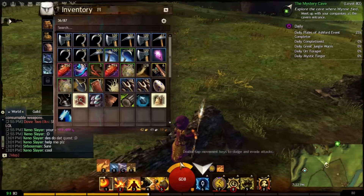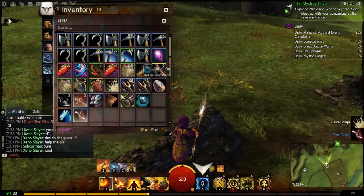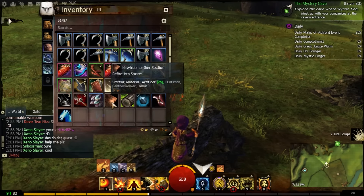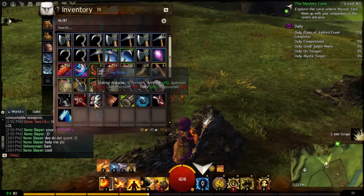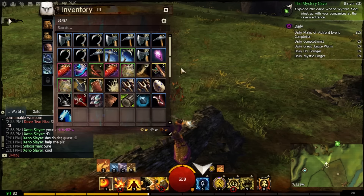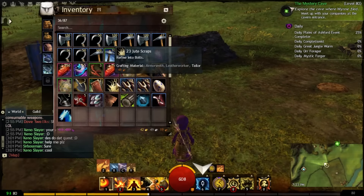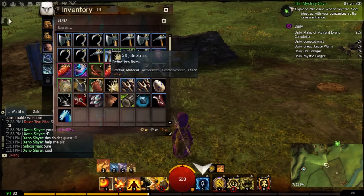The next area we're going to be getting — as you can see, we got two jute scraps from one of those bags and we got some other stuff as well. So this is a great way to farm for jute scraps, but also tier one materials that you also need for crafting, such as tiny scales, totems, vials of blood and all that stuff. The majority of these jute scraps I did not get from here — I actually got them from the next location I'm going to be showing you.